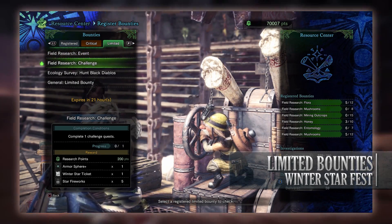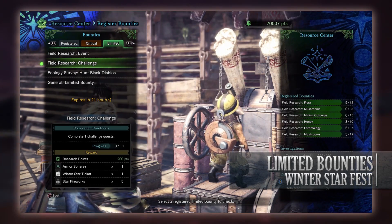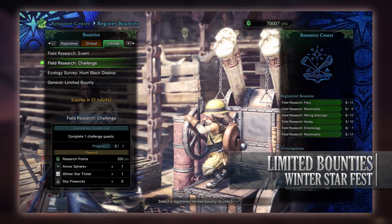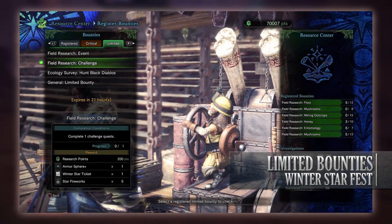Next is a Field Research challenge limited bounty to complete one challenge quest. Challenge quests are found up in the gathering hub by talking to the arena lass. Luckily this can be a low rank quest, as challenge quests can be quite annoying to complete. For doing so you get research points, an armor sphere plus, a winter star ticket, and a star firework.